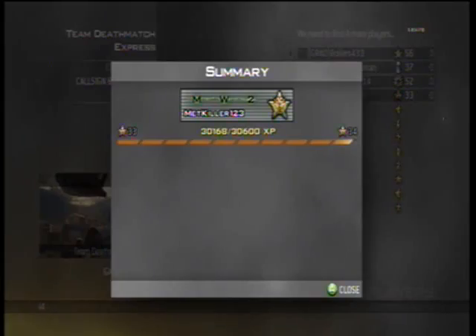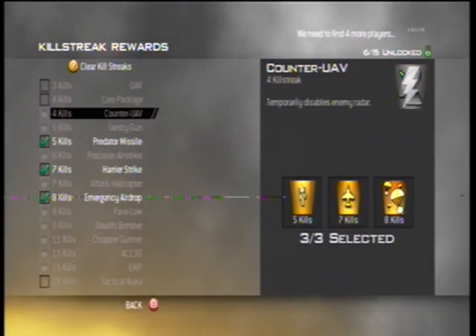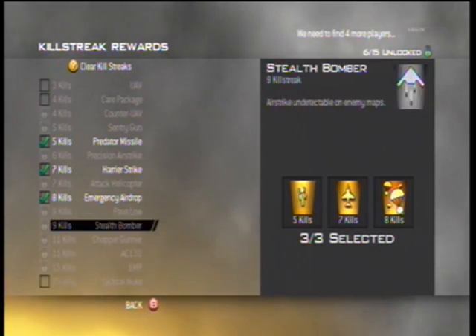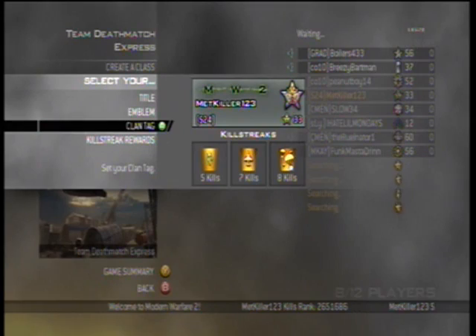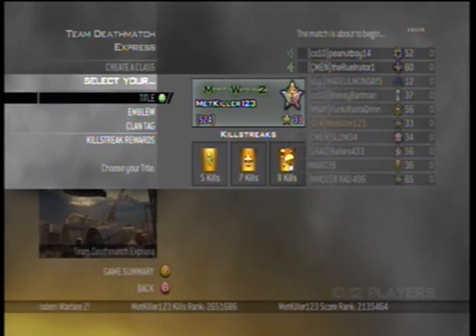We found some players so this game will get started off nice. As I said, the kill streaks are Predator, Harrier, and Emergency Airdrop. I also unlocked a Tactical Nuke just because I felt like it.